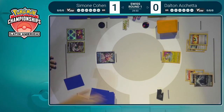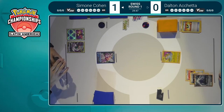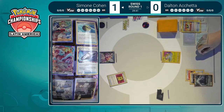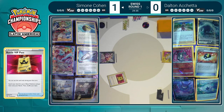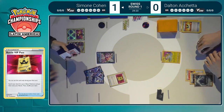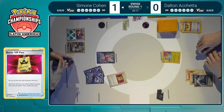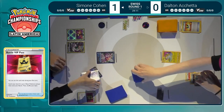Of course, the Kyurem does have that weakness to Lightning. So with a Choice Belt, even after it rolls into a V-Star, the Raikou can knock it out in one hit. Dalton could even threaten it next turn without finding a Choice Belt if Simone can't get the Palkia out of the active. But Simone finds one of the most important cards in the deck — maybe in the standard format — that Battle VIP Pass. It's funny because when it first came out, people perhaps didn't fully cotton on to how powerful it was, thinking you can only use it turn one.